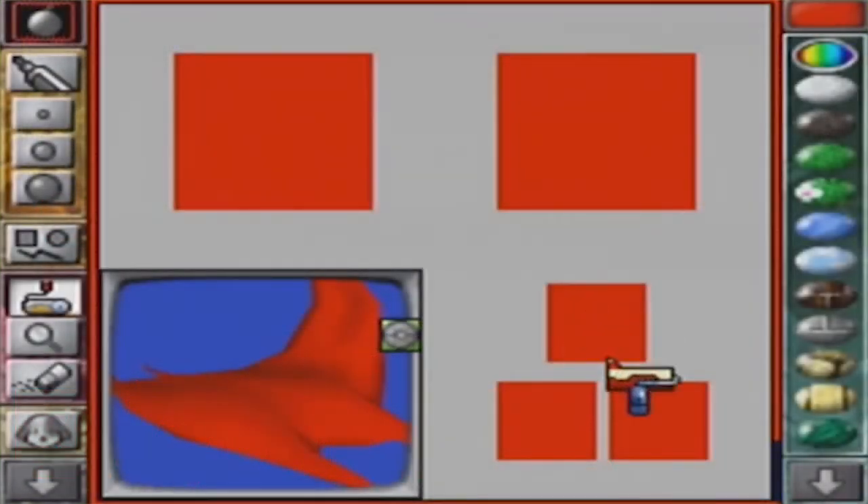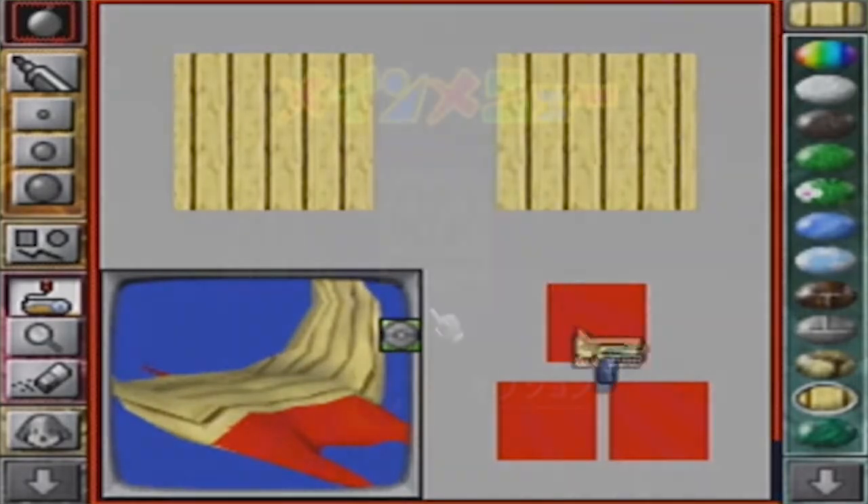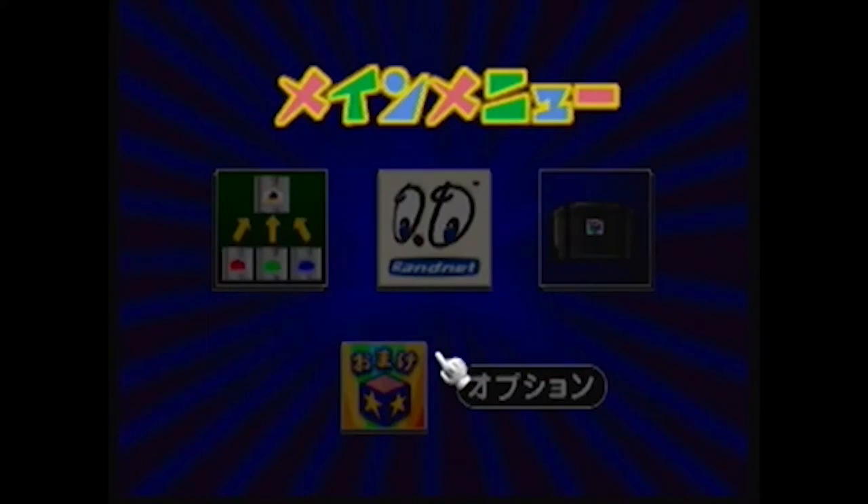There's also Mario Artist Paint Studio, a game where you can paint 2D drawings in the same way as Mario Paint for the Super Nintendo. The last Mario Artist game is Mario Artist Communications Kit, but it isn't really a game — it's more of a service where you can share your creations from the other Mario Artist games.